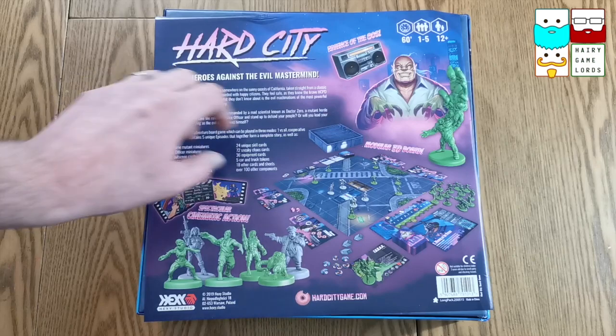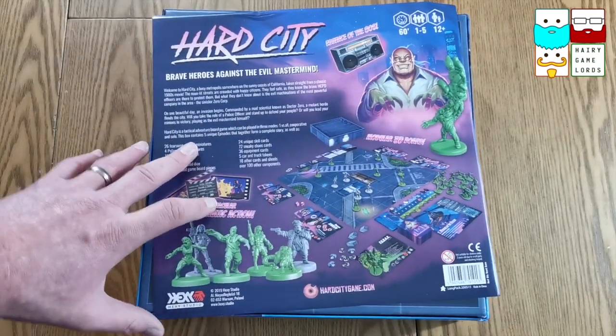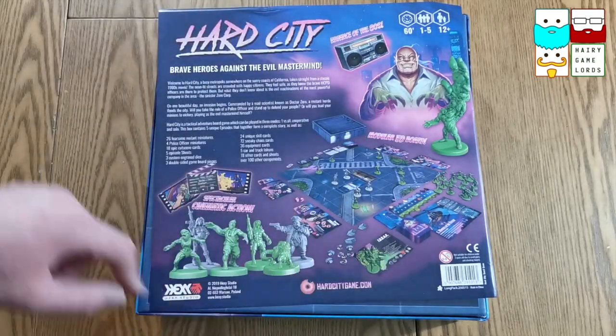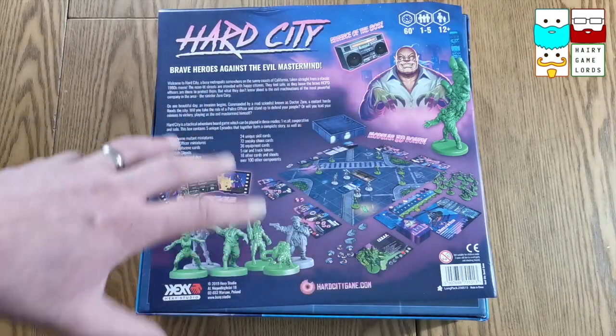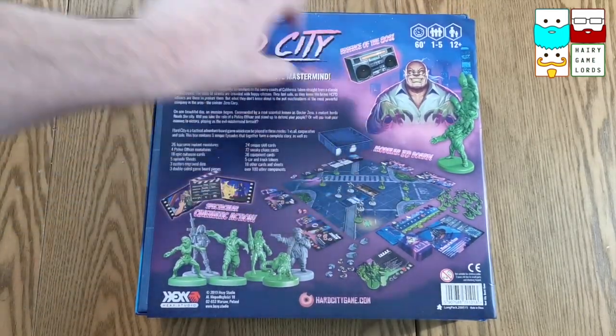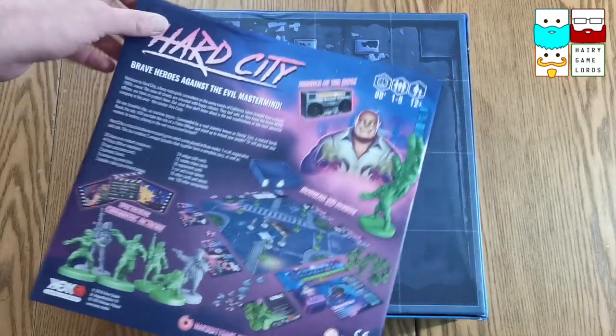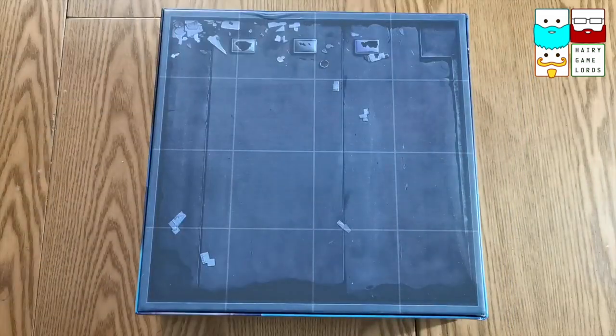It looks like it's a rooftop. It's got a bit of blurb and bit of everything you want to see. And the evil dude himself — Doctor Zero — with some fantastically sharp fingernails. Wonderful.